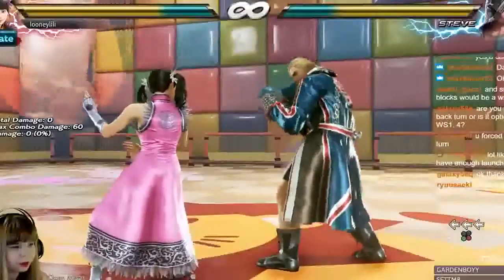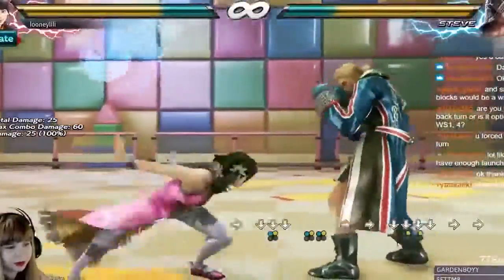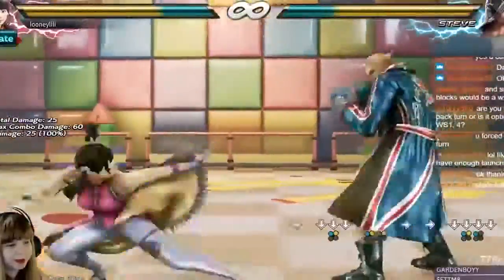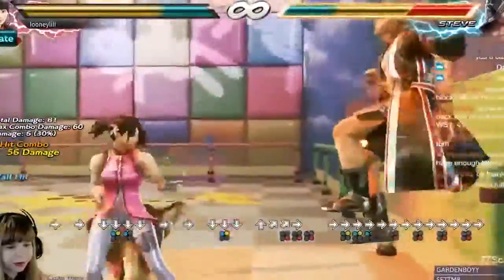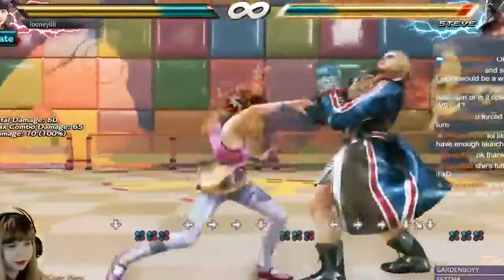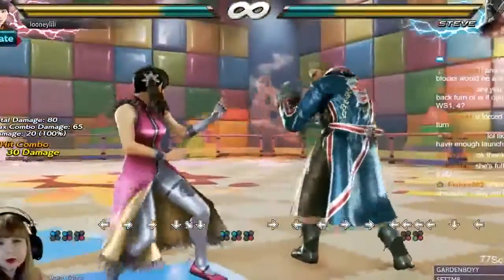One minor change: they increased the damage of AOP 1+2, which is her wall bounce and is safe on block, from 24 to 25 — a very small buff. Overall, I think she got some nice buffs, especially the wall standing 4 buff and the new wall standing punisher. These are the two buffs that really matter for her this season.